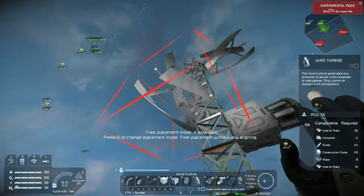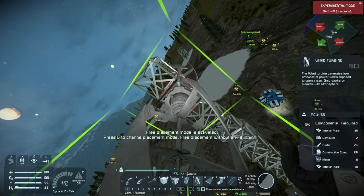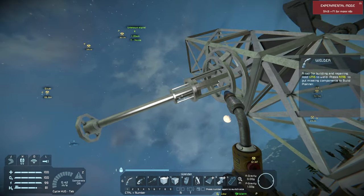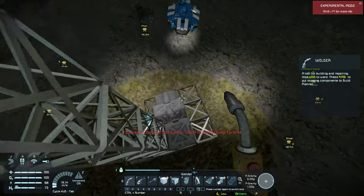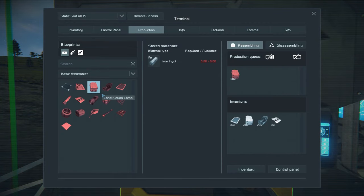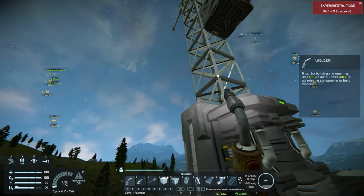Before I build my storage container - since we're still new enough that having a storage container isn't the biggest priority - we're going to build the turbine on the other side. Let's see if I have all my resources. I need some construction components, so we'll come back down and make some.